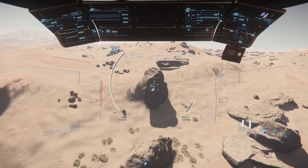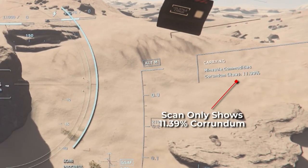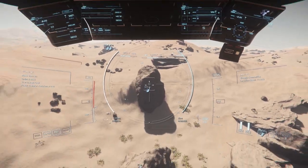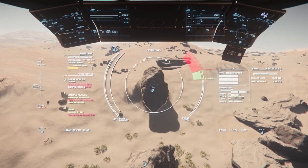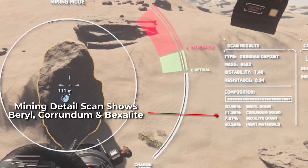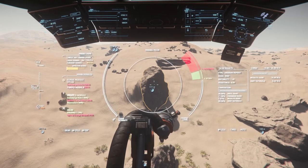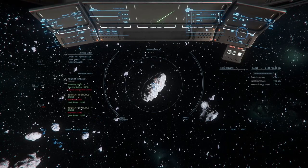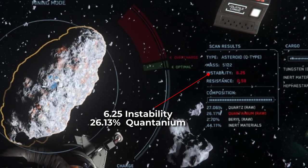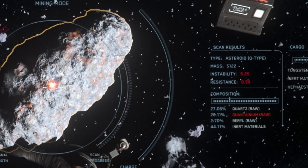For ore deposits, this is a bit more of an issue, since there is a more complex composition, and you can't just visually guess at how much bexalite a rock might have just by looking at it. If you have a mining ship, just switch to the mining mode to get the detailed readout, which is always going to be accurate. If you're scouting out a ship with no mining laser, you may need to guess based on how much material is unaccounted for. And if you're mining quantanium, you can use the instability number to gauge the quantanium concentration.